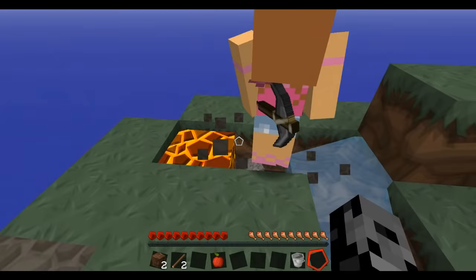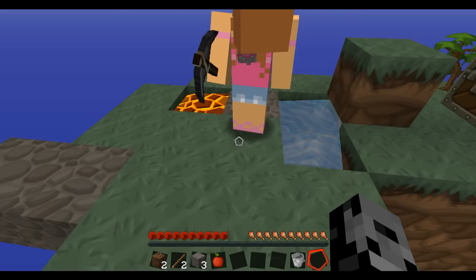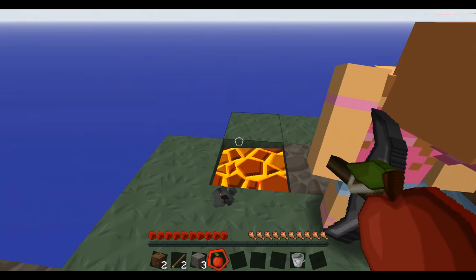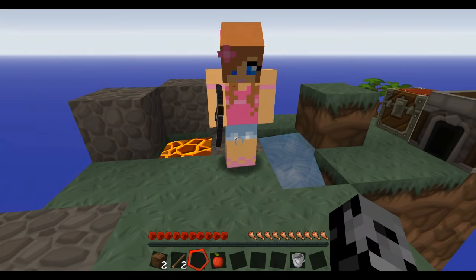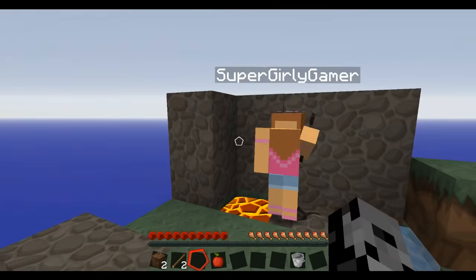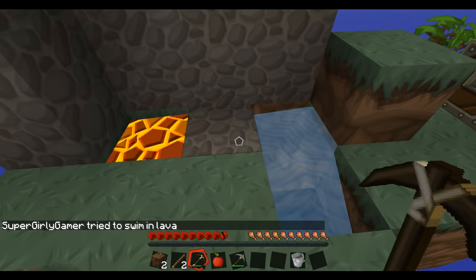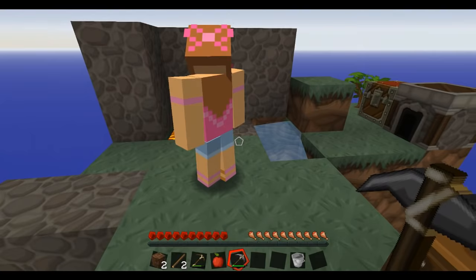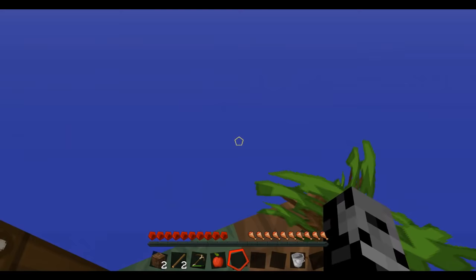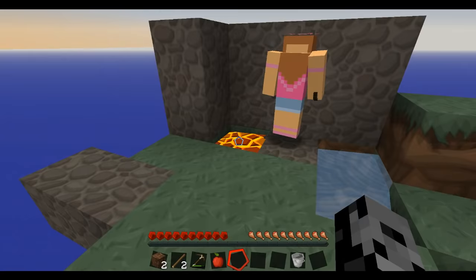I need to make a wall for you. Give me the cobblestone again — I don't trust you. There you are, thank you. You're probably gonna lose that stone pickaxe. Alright, I'm building you a wall so you don't get yourself killed. Oh, I'm on fire! Oh crap — you lost our cobblestone! I warned you. No, I got it — I got the stone pickaxe. I don't know if you should do this, it's kind of dangerous.